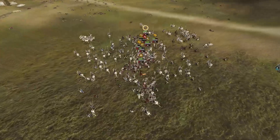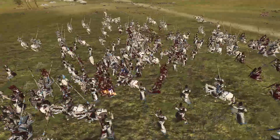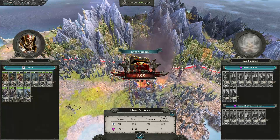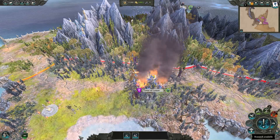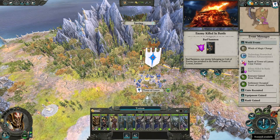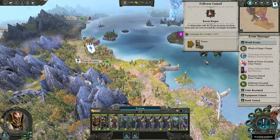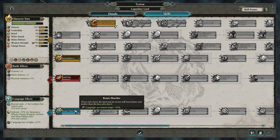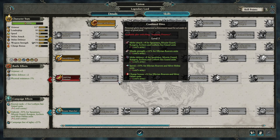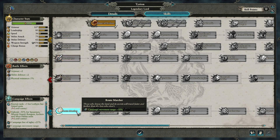I'm not sure if I can kill the enemy Lord — if you can, do so for bonus gold and then move on. Occupy the tower and hopefully you'll earn yourself some useful items from your victory. I grab Route Marcher just to be sure I can reach my targets in good time, but truth be told you may not need it. Feel free to try the strategy without the extra 10% movement range and comment below if it made a difference.